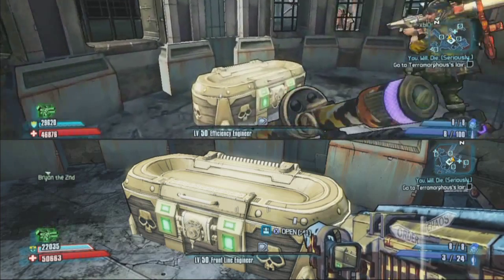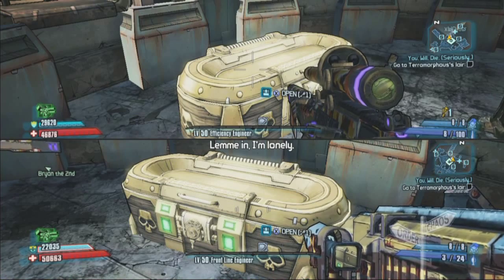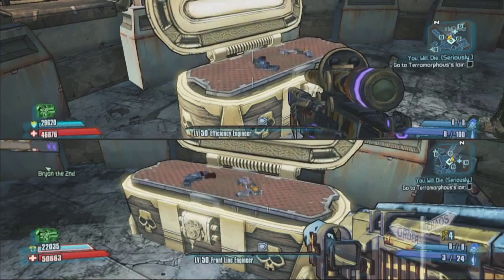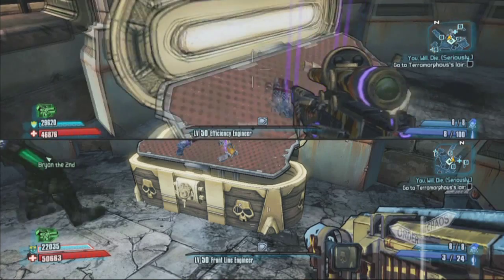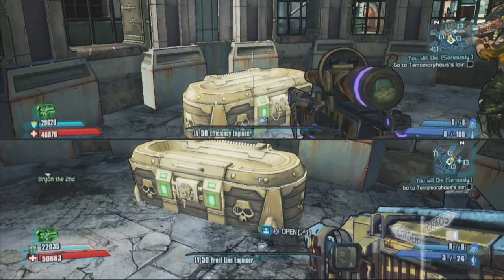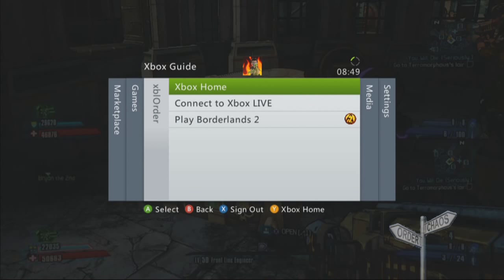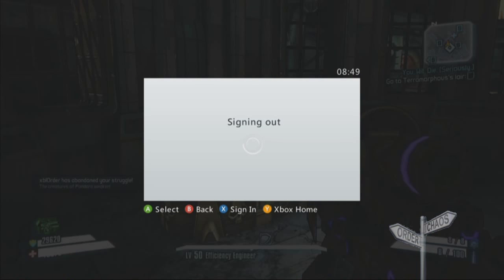Remove the memory card so that the save transfers over to your Brian the second save, because that's what's happened now. My XBL order account actually has four golden keys, but it only came up as one, because his save is now working on the Brian the second account but it's not overriding that save — if that makes sense to you. Basically there's no save device attached to it.